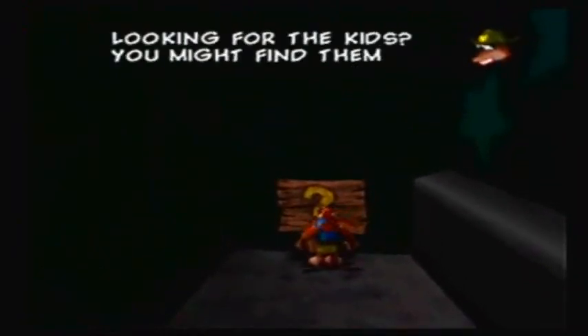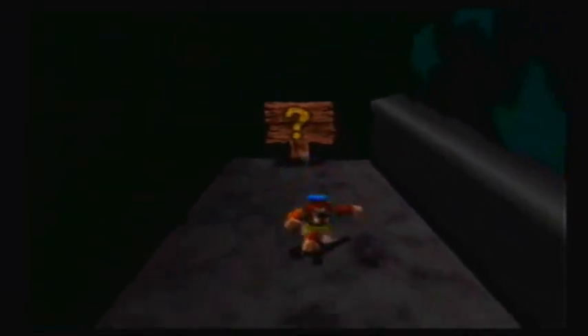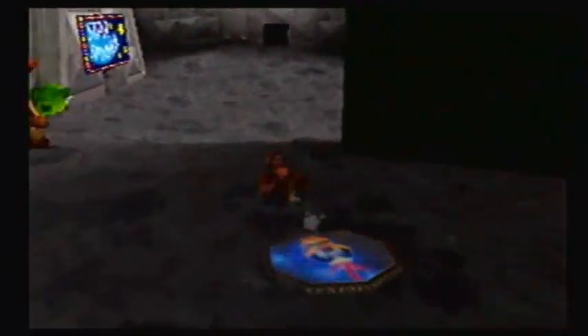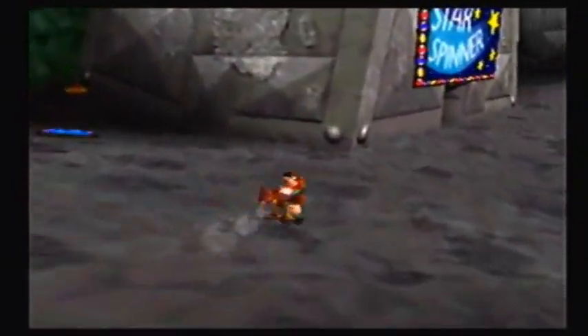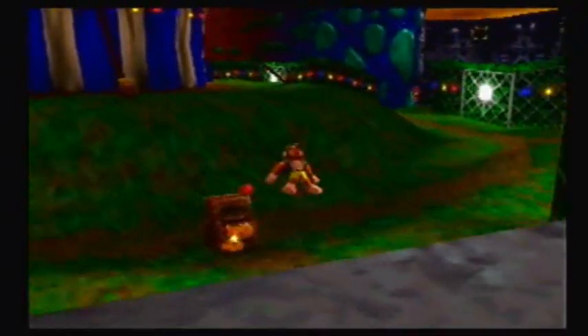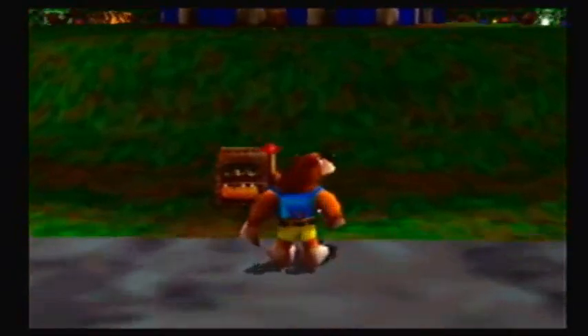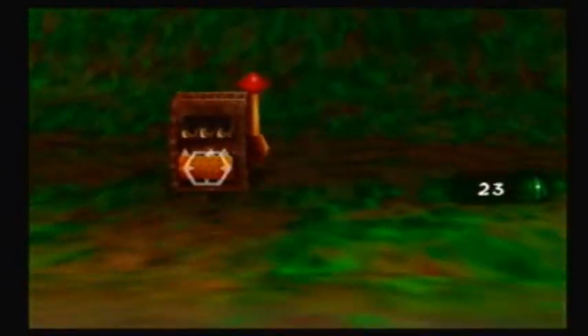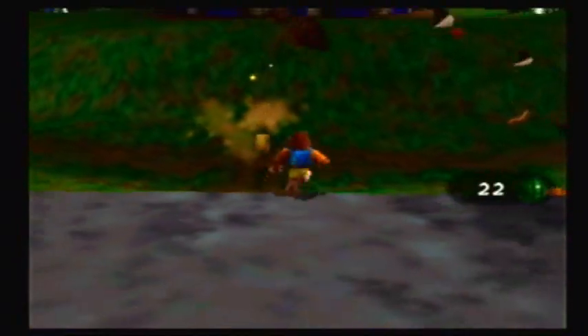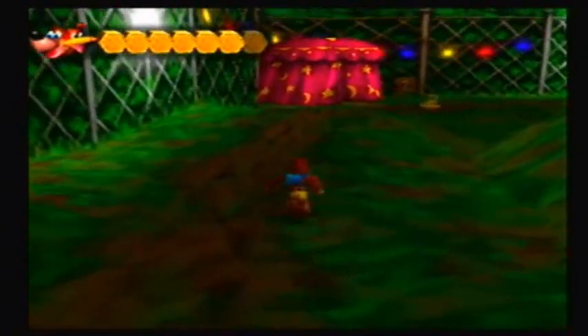Looking for the kids? You might find them in the Inferno, Star Spinner, Crazy Castle, or the Dodge'ems! Well, I guess we're not gonna be able to find out if the kids are in here until we get Mumbo to help out. I could probably check out the Spinner, but that can wait. Wait a minute, there's a slot machine again. I'm not fallin' for that again — nice try.